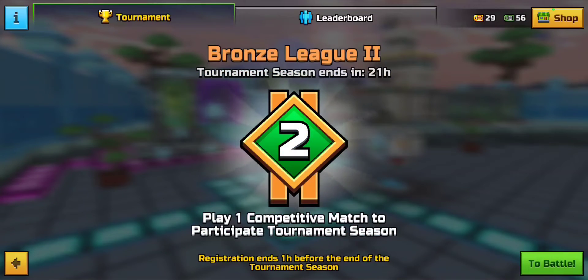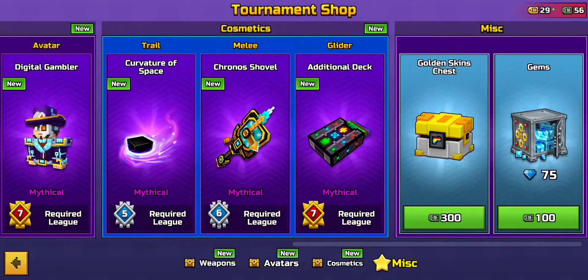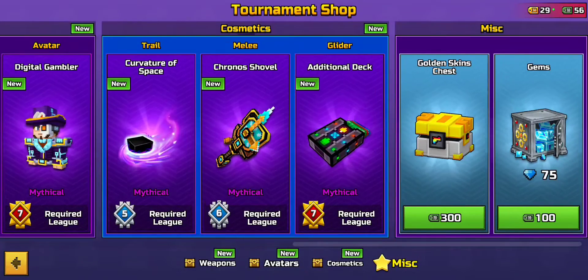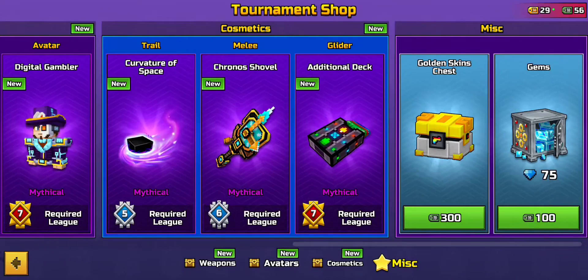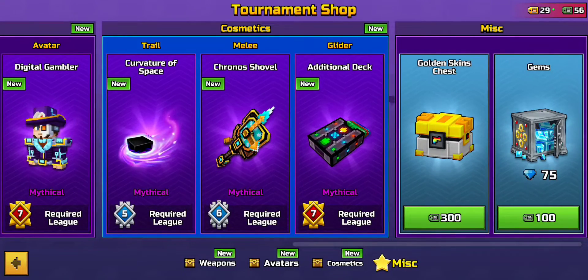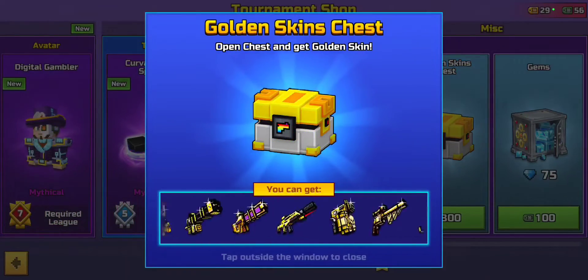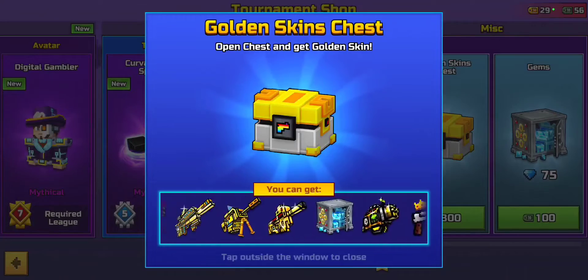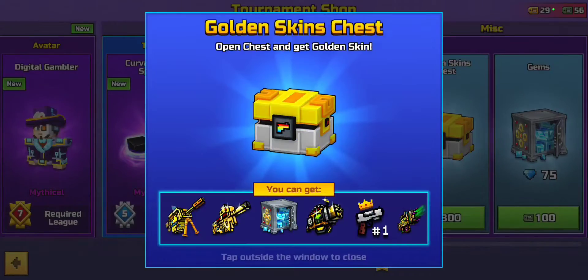Another underused method is tournament mode. If you do a lot of tournaments and earn ticket tokens, you can go to the tournament shop and exchange 100 tickets for 75 gems. There's also a golden chest in there that offers 200 gems if you already have all the skins. I don't personally use this method much, but it's a solid option if you're grinding tournaments.